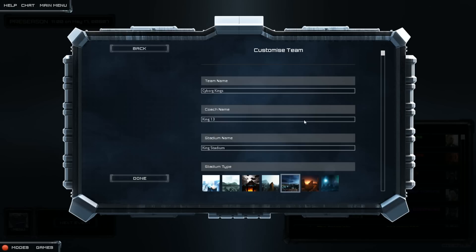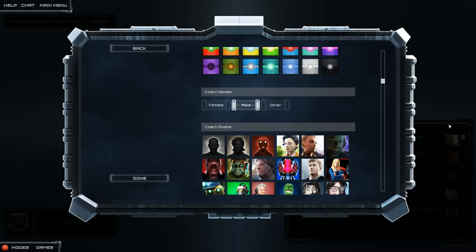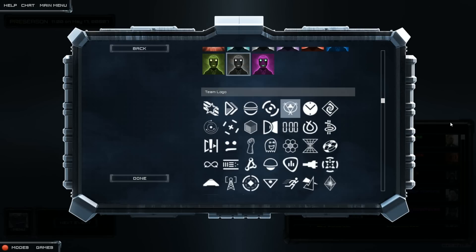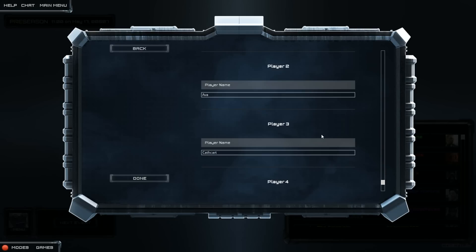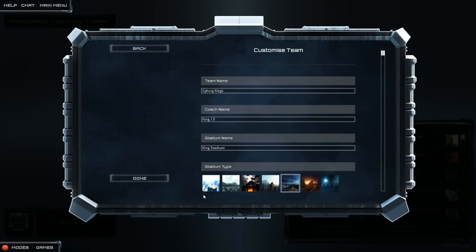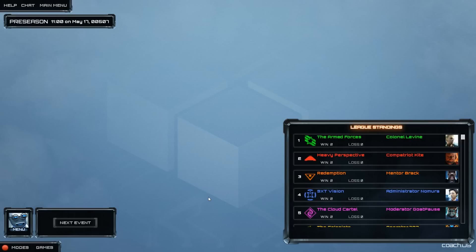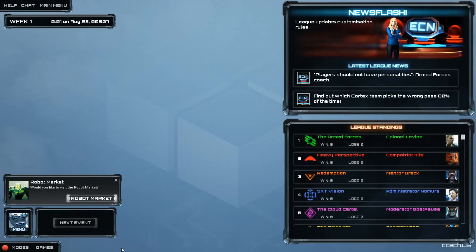So you set up your team name, your coach name here, theme going on here. Anyway, I've set all this stuff up and I've given nicknames to my players — I'm in there and a couple of my friends. So yeah, we'll go with that because I don't want to mess about too much with all this at the beginning. There's a tutorial and stuff like that, but I'll just kind of explain as I go through the game.